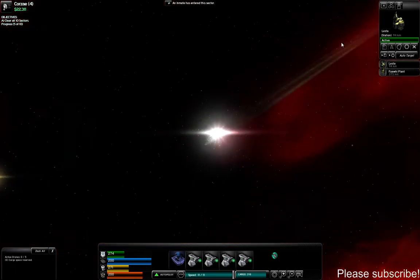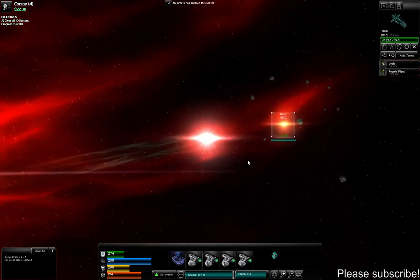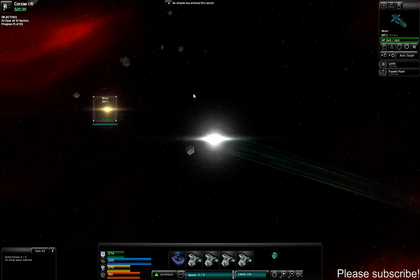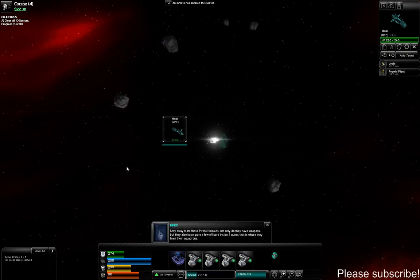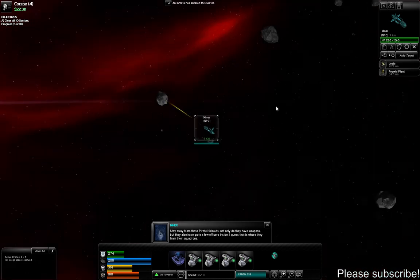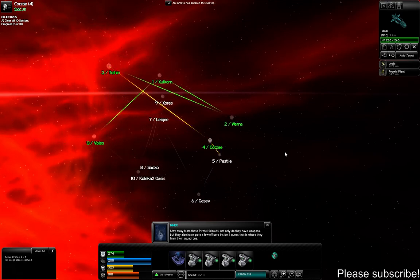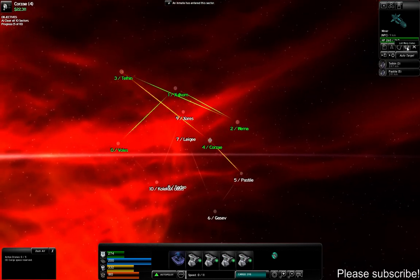Hold on — there's an NPC miner here. Let me go talk to him — maybe he's got a new recipe. He says 'Stay away from those pirate hideouts — not only do they have weapons, but they also have quite a few officers inside. That's where they train their squadrons.' Pirate hideout — this is the first I'm hearing of this! Are there any on the map? I don't see one, but of course it's a hideout so it's probably not marked. We have two warp gates though — something to think about.